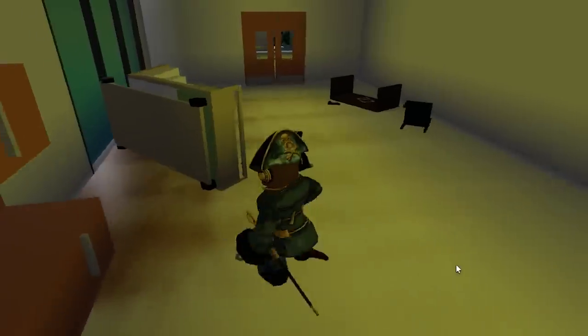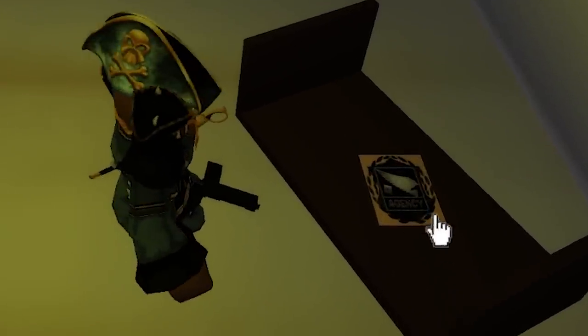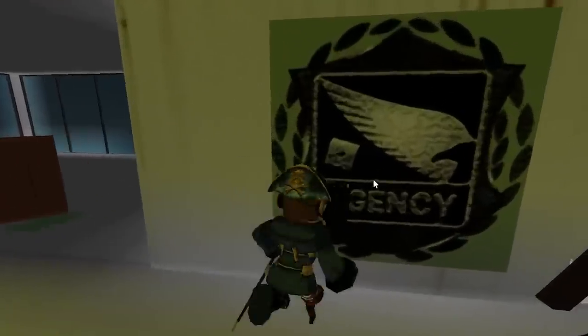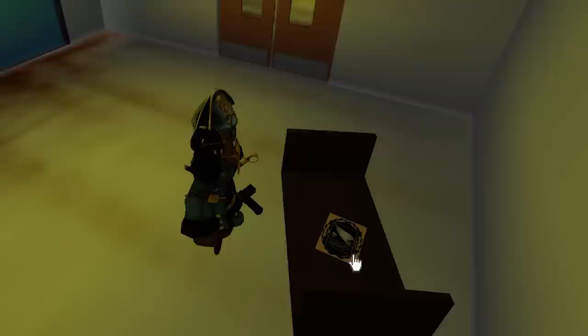For the third new secret, on the second floor of the hospital, you're going to be able to find a brand new agency poster on the bottom of a table. If you click on it, it's going to turn into a fire for a couple of seconds, presumably opening up a new secret. Now we're not sure why that specific poster turns into fire — if you try to click another one, nothing really happens. It may just be a cool effect, or it could actually open up something else.